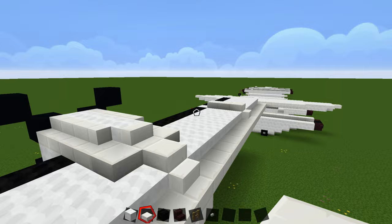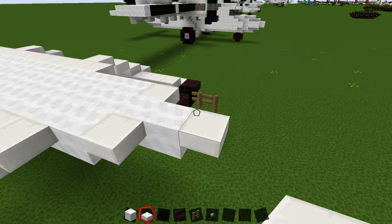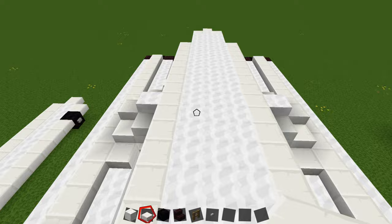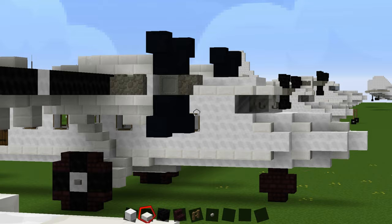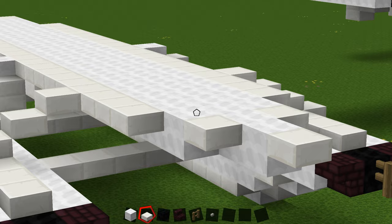Once I build the floats, I'm going to rebuild the very first layer of the plane, and then you're going to rewatch the part where I built the plane and build the rest of it on top. I'm not building the whole plane twice — just the floats and that one layer to make sure everything connects properly.